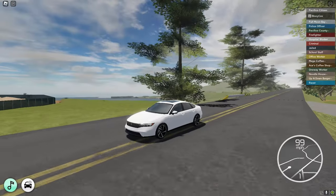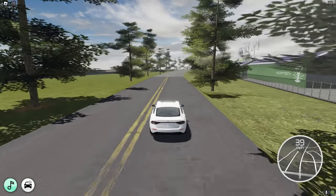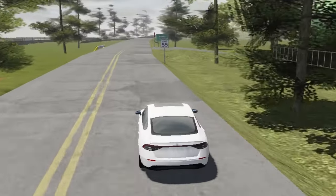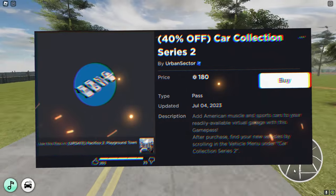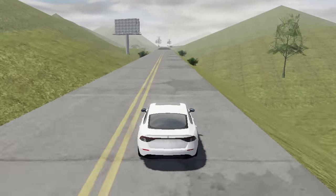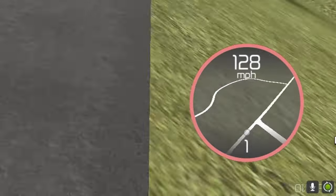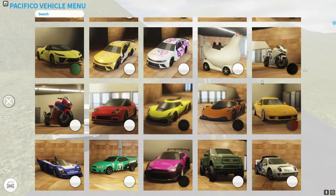These are obviously the boring cars if they're free, we'll get to the good cars later on. I also have to mention there's a game pass with 40% off — Car Collection Series 2 with the muscle cars — you can get it for only 180 Robux, which is fairly cheap. It'll be on sale until July 9th, so you have about five days.